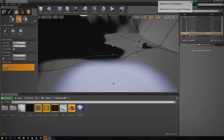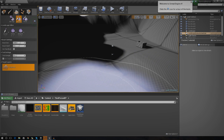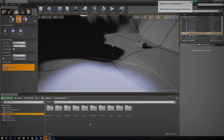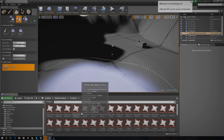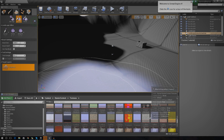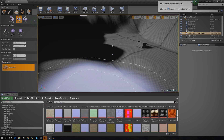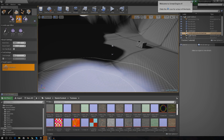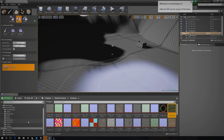We've got our terrain here and if we actually want to paint some materials on it, we need to create a master material for the terrain, apply that to it, and then we can just basically paint on the different layers. For those of you that created the project with me, you should have the starter content in your content browser, and with the starter content comes a whole bunch of awesome textures. If you go to Starter Content and then Textures, you can see we've got things like brick, grass, rock — all kinds of awesome stuff.